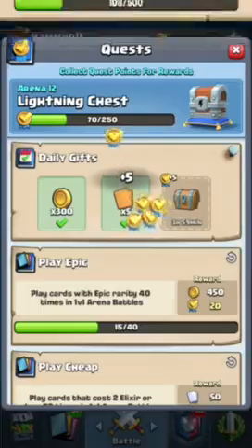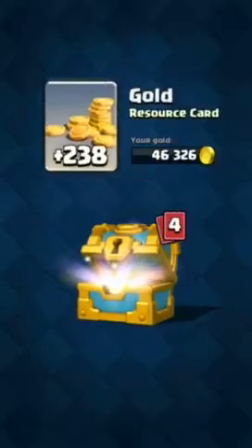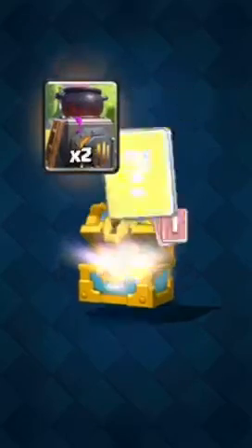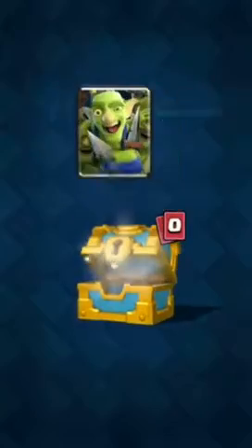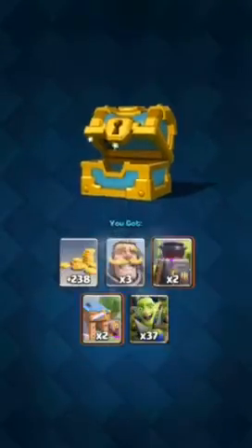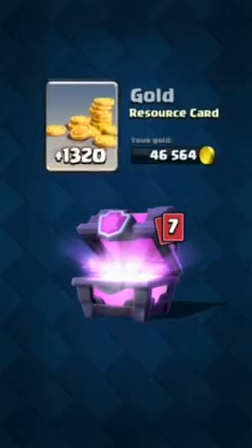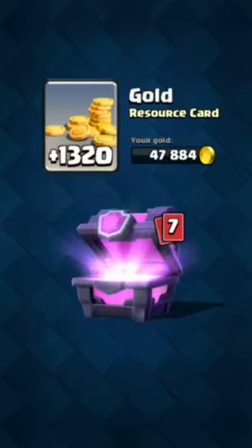We just got five rares — there's a Valkyrie. Silver chest, open it up. I'm also going to do my war day battle. Nothing good out of there — 238 gold, three Knights, Furnace, Barbarian Hut, and Goblin Gang, which is awesome.